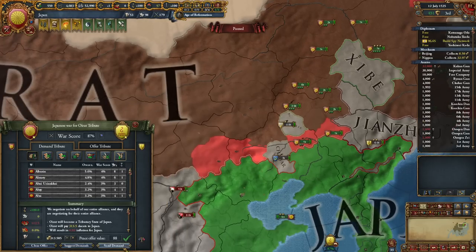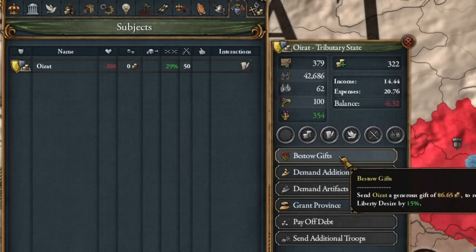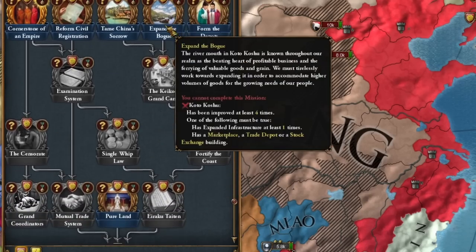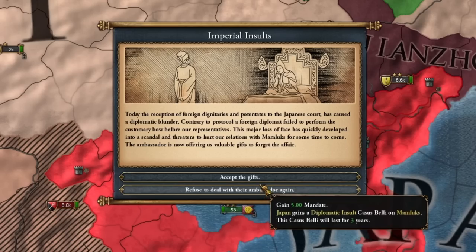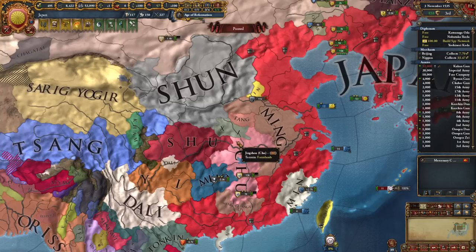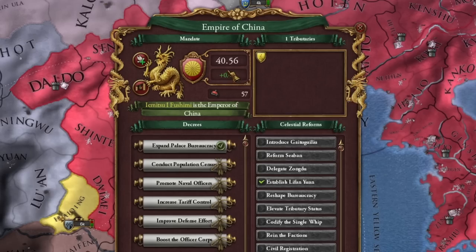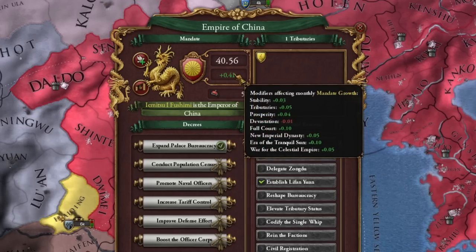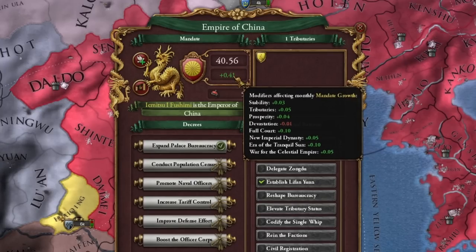Oirat becomes our tribute — now I just need to improve my relationship with him very much. Who said loyalty can't be bought? Here's a whole new tree for me. This state is really screwed — it's increasing corruption everywhere. Someone wants to conquer the Mamluk? Why not? We are going to conquer with casus belli unifying China, because then by fighting such wars we accelerate the growth of our mandate. It's worth leaving one or two countries alone to have this modifier.